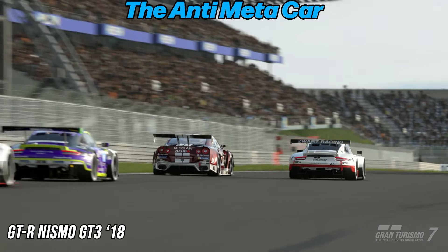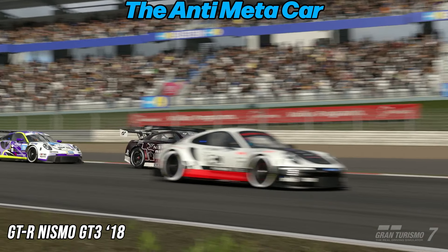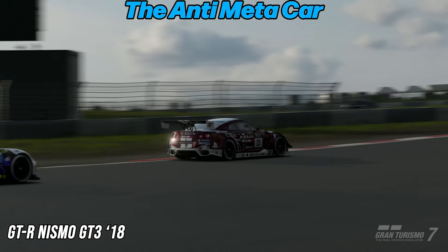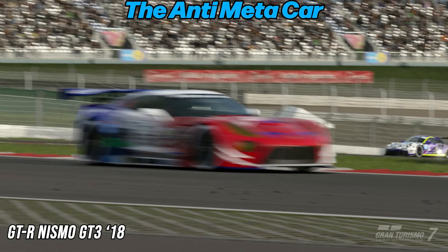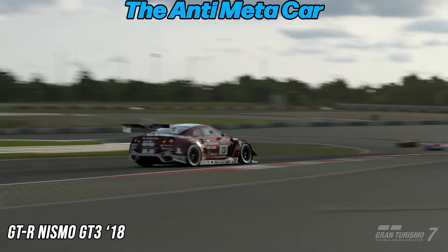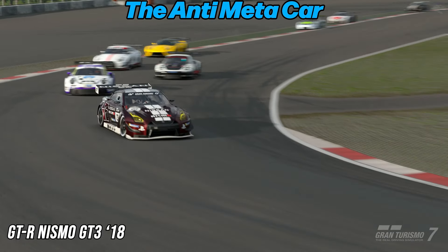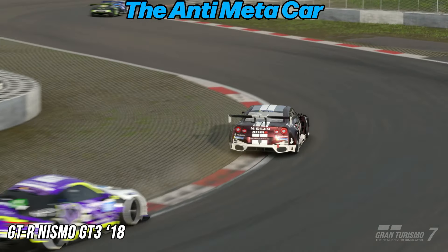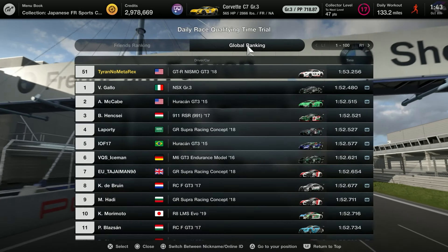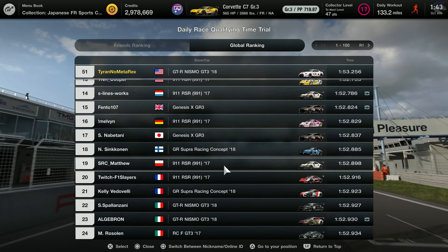The anti-meta car of the week is the 2018 GTR. Despite the fact that a lot of different cars actually work this week, the Porsche seems to be both the easiest to drive as well as the car with the highest potential. With 29 different examples, the Porsche seems to be the most ubiquitous car in the top 100, making up 29 of those spots.